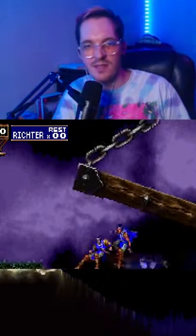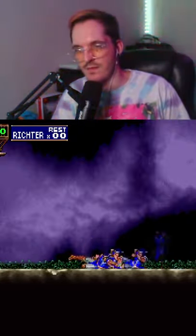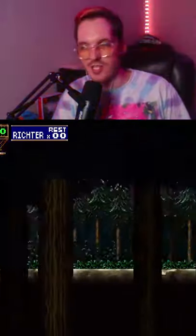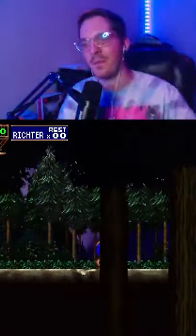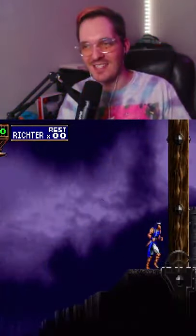This bridge spawns in, and if you go far enough out-of-bounds, eventually you'll hit the cutscene trigger for the very start of the game as Alucard. Except you'll be playing as Richter, and he is walking with some serious speed.